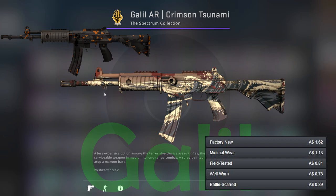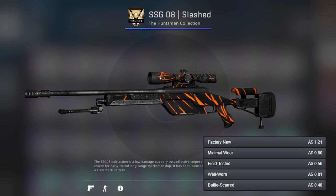For the Galil, there is an orange one — the Orange Dday Pack — but it's in an old collection so it's very expensive. So I've gone for the Crimson Tsunami, which I know isn't orange, but there's no cheap orange ones. There are other options that are red, but I've highlighted this one because I quite like it.